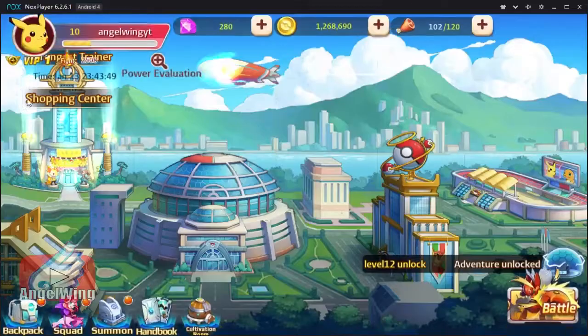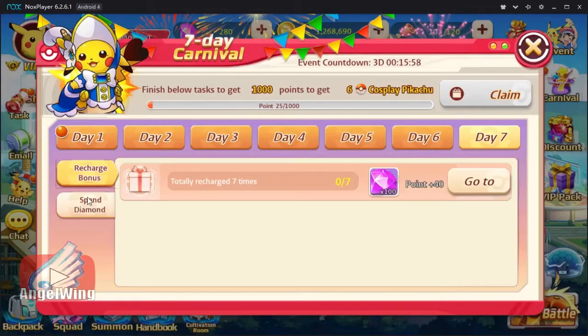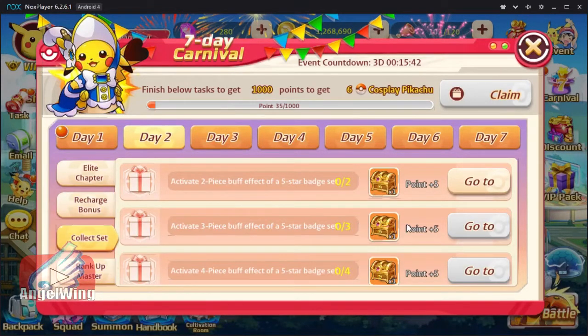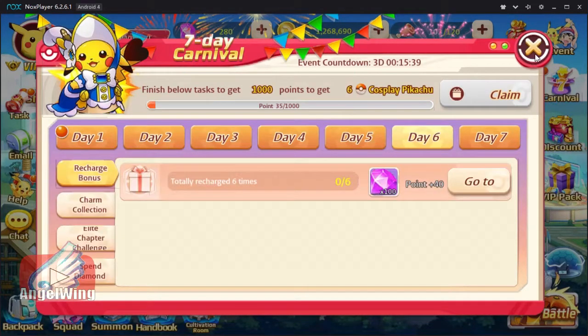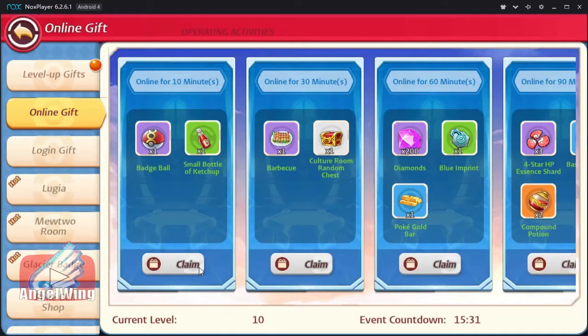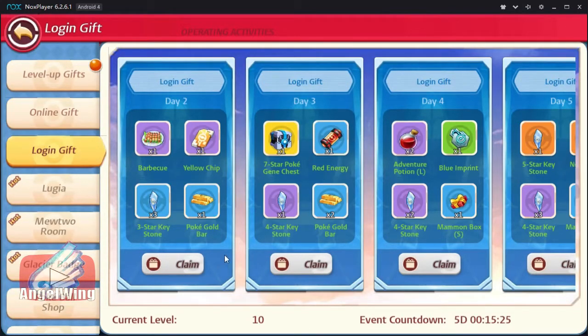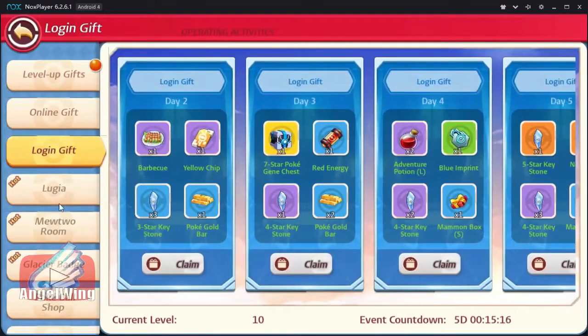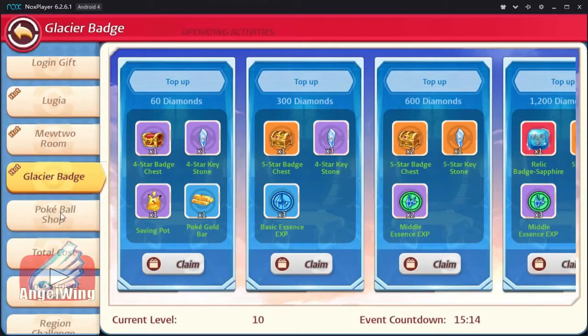Mewtwo. The event for the first 7 days — I remember they have it here. They have 7-day quests so you can have an easier start. They have online gifts. They also have donate characters: Lugia, Mewtwo, and the Glacier.